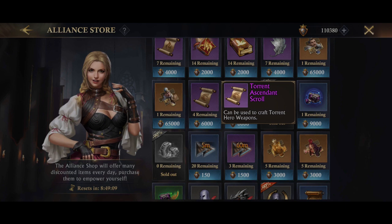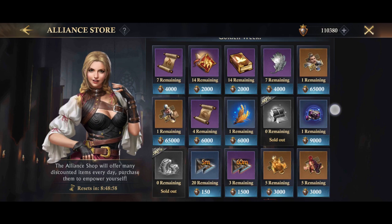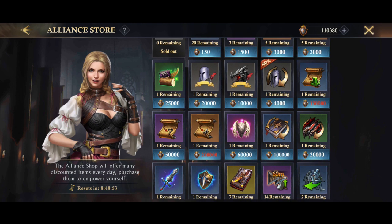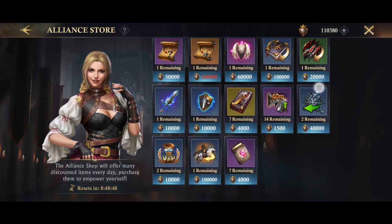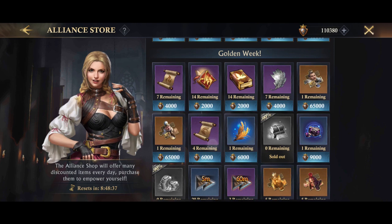However, the torrent ascendant scroll is the only one that's great for getting a top tier item that hopefully won't be upgraded for a little while. Once you've got a full set of all these items, there's still some good stuff for you — there's a 90% off deal on a variety of different items that seem to change all the time, so they are genuine deals. For example, the advanced teleport — I managed to get it for 20,000 instead of 200,000 on my other account, which is a massive reduction.